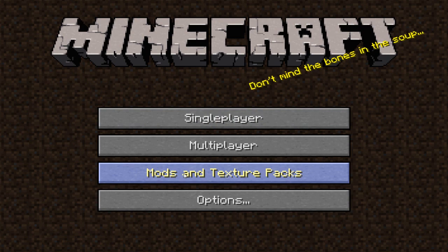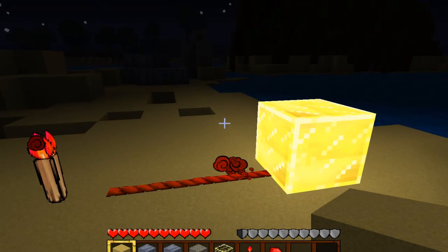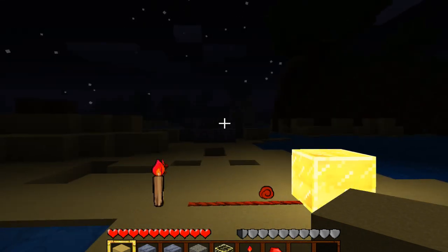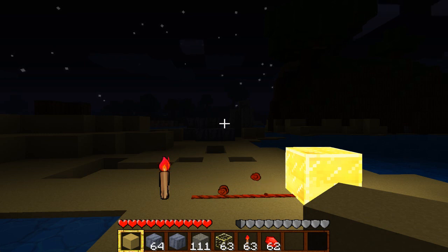To change your texture pack in game, click 'Mods and Texture Packs,' and the packs you placed in that folder will show up. Just click and highlight one and it automatically changes — this is the 64 Kids texture pack. So that's all your mods and texture packs, how to install them all in one video. I'll put links in the description for all the mods I showed you. I hope this helped — remember to rate, comment, and subscribe. See you on the next one!